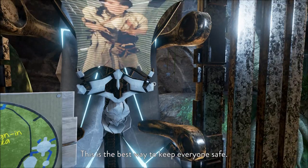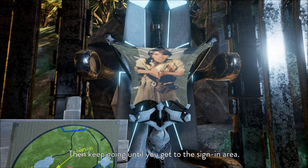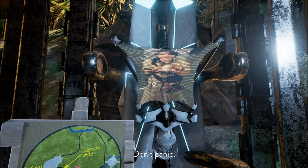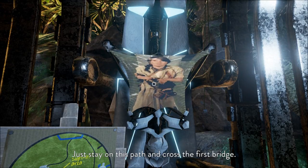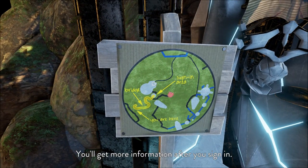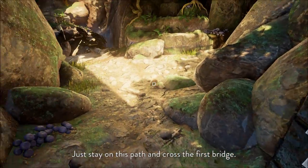So this is a map. Don't panic. This is the best way to keep everyone safe. Just stay on this path and cross the first bridge. Keep going until you get to that sign-in area — you'll get more information after you sign in. We are here. Bridge. Sign-in area. Cool.